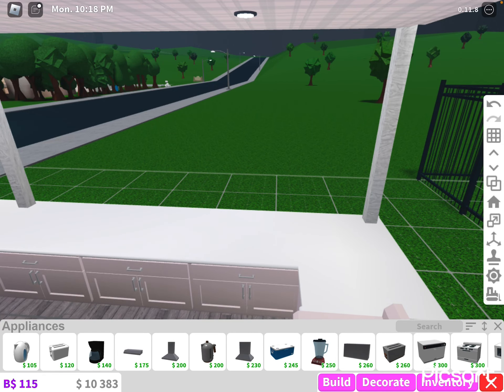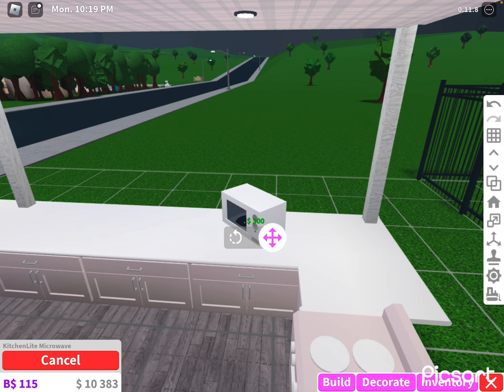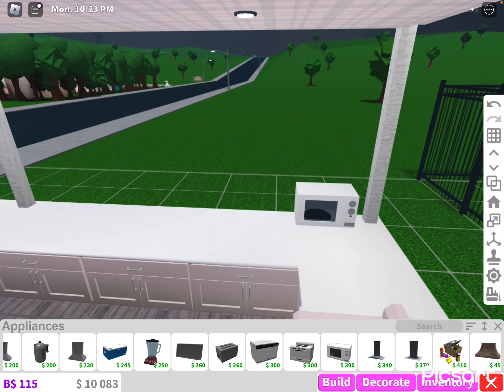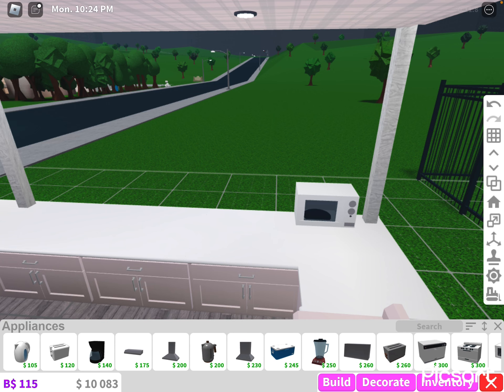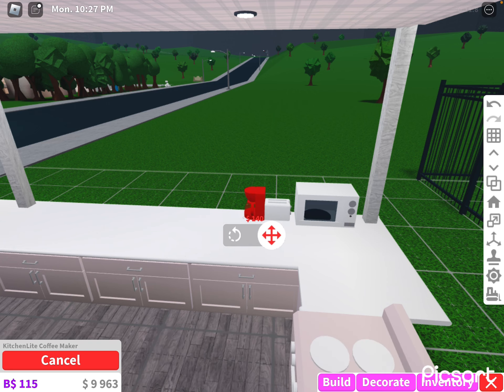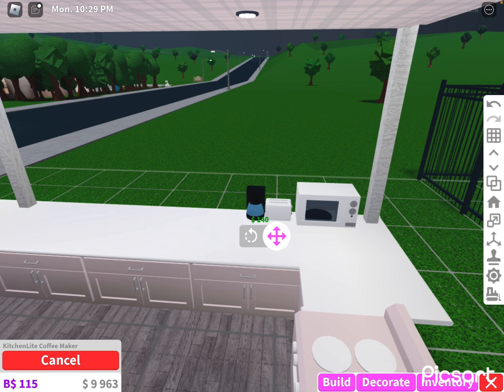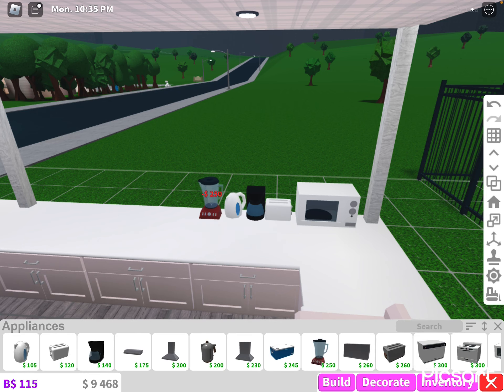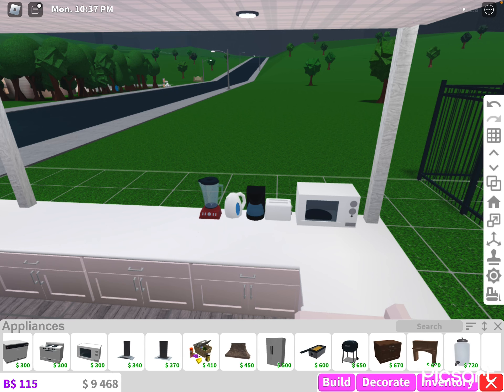I'm gonna grab all the appliances: microwave, toaster — I'm gonna grab the cheap one, I don't want the expensive one — coffee machine, tea maker, and blender. We have to get the blender. And I think that's all — oh, and the fryer.